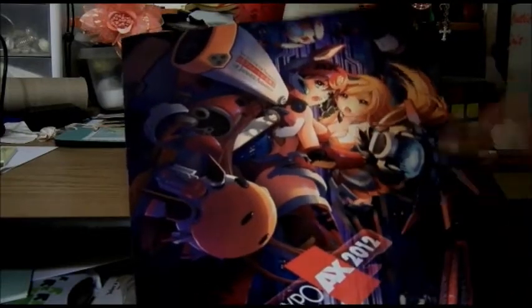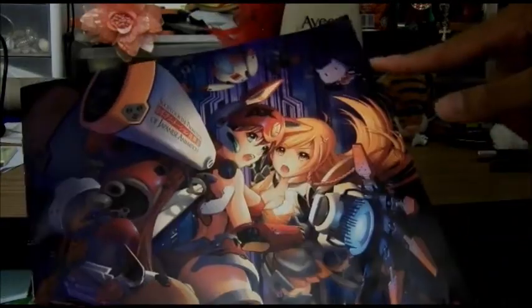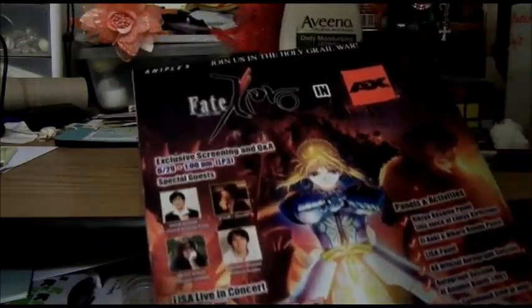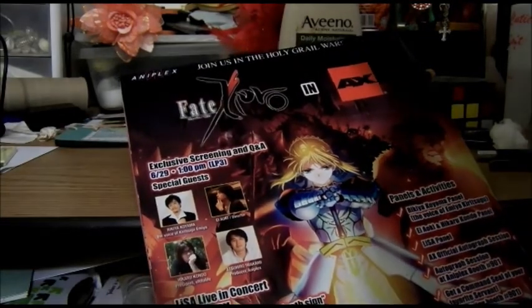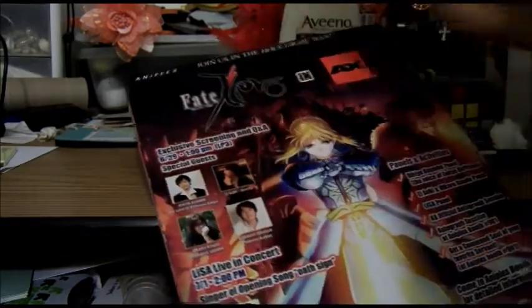Now this is the Anime Expo Events Guide Book. And these two characters are new because they're recent. But here are the Bunny and the Cat, which are traditional for AX. On the back is Fate Stay Night — Fate Zero. It's nice.